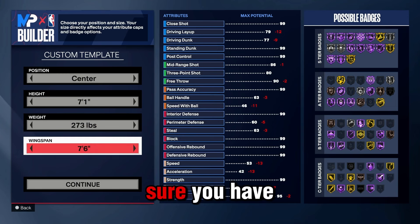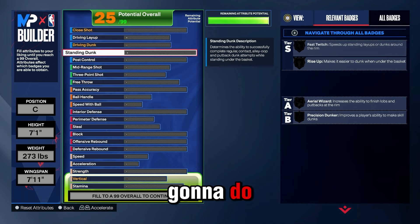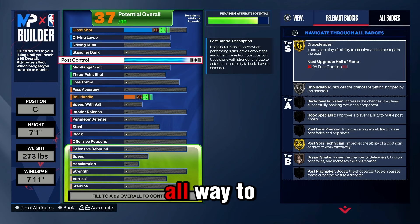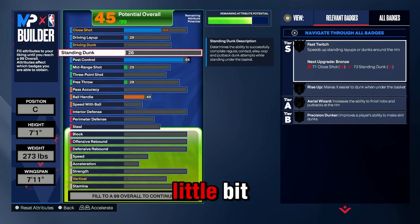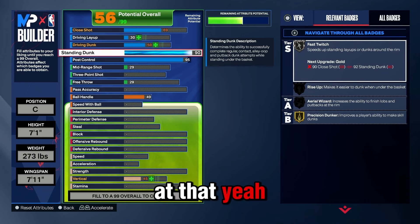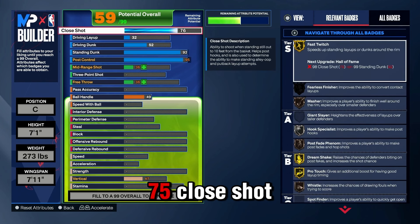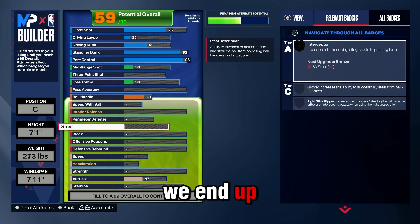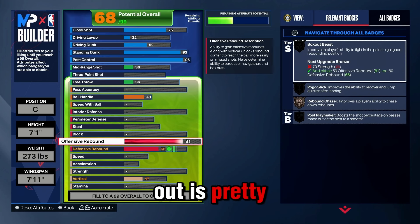Go 273 and make sure you have a 11 wingspan. First thing we're gonna do, go straight to Post Control and we're maxing that all the way to 95 — we're maxing that joint out to 95 to get all the good stuff. We're also gonna do a 92 Standing Dunk — we gonna be a beast in that post. We're doing a 75 Close Shot to get at least Silver Masher. We end up doing a 93 Offensive Rebound — that's really all you need, you don't need 99.